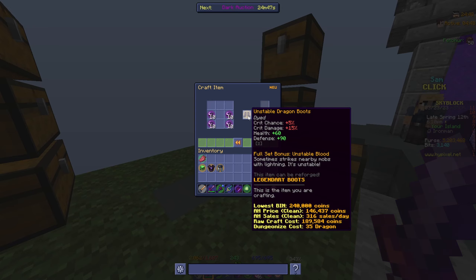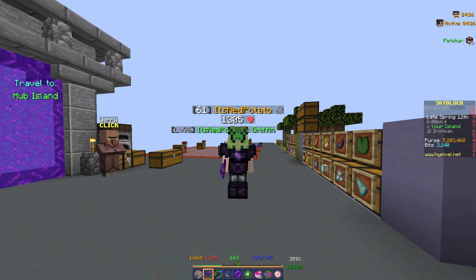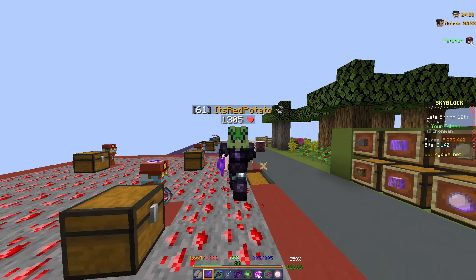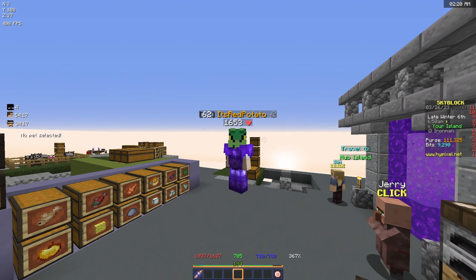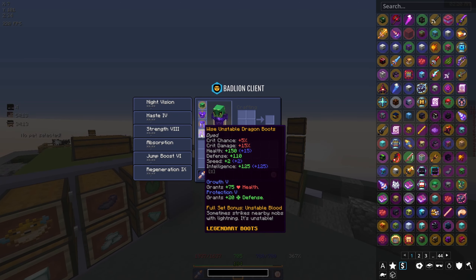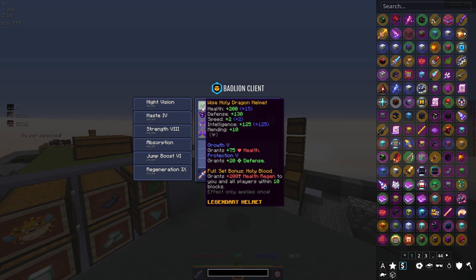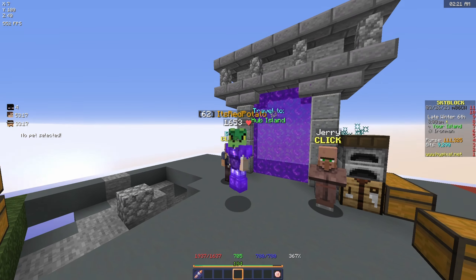...and unstable dragon boots. It looks really scuffed right now but damage wise we're gonna be doing much better than with the rotten armor. So we got a new weapon today and a new armor upgrade - pretty good progress. I also enchanted the armor with Protection 5 and Growth 5 and threw on the wise reforge as it gives me more intelligence. I'm pretty happy with our progress - we're doing way better than I thought.